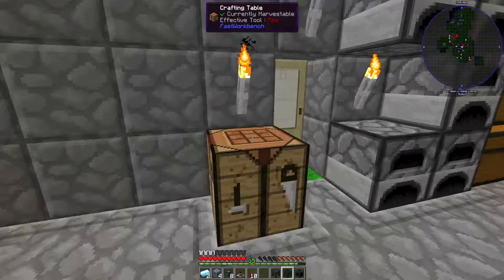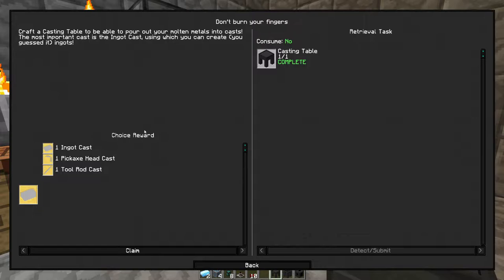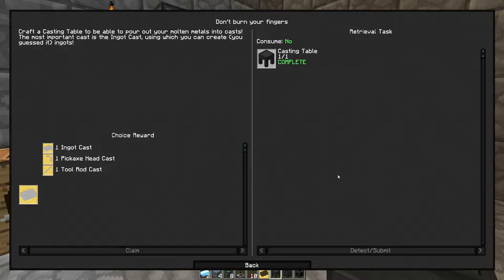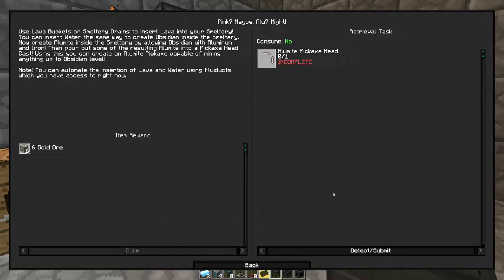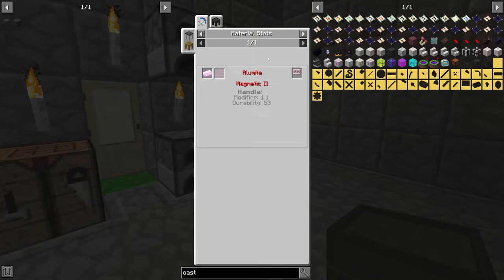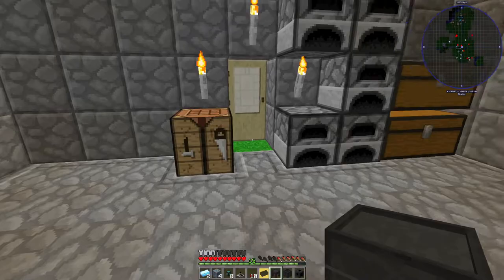We don't get all of them, so I'll go with the ingot cast. We still need to make these two things. A note says to use lava buckets on smeltery drains to insert lava. Alumite — it's been a while since I've messed with this. That's aluminium, iron, and obsidian — so I need to go find aluminium, which I know we have in the caves below.